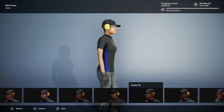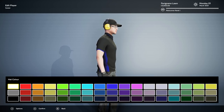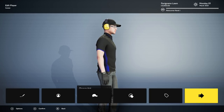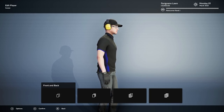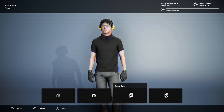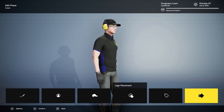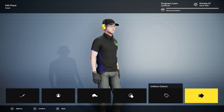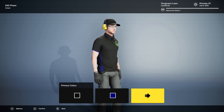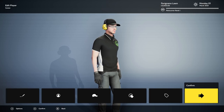There are a ton of avatars to choose from. The one that looks closest to me is avatar number five. We'll change out the hat — I like the black hat. We're going to go with white and black uniforms since that's kind of my colors. For logo placement, we can move it around with the right stick: front only, back only, no logo. I'll go with front only. Let's set the uniform to white and confirm.